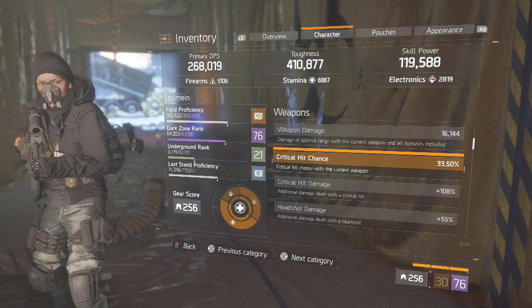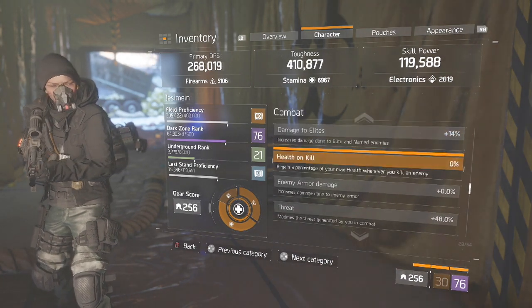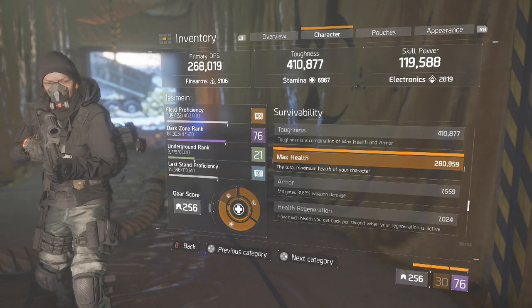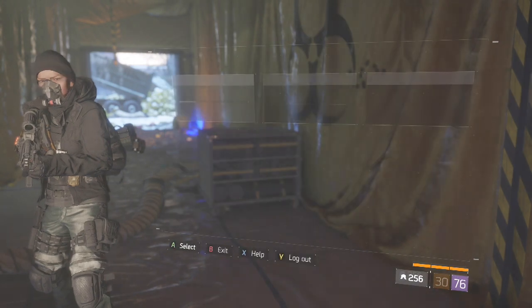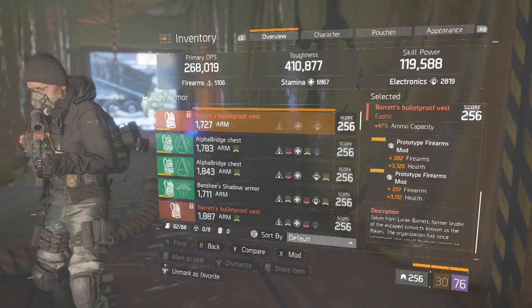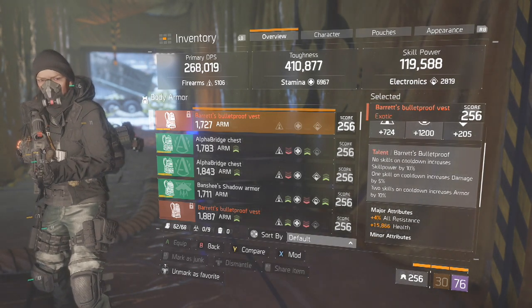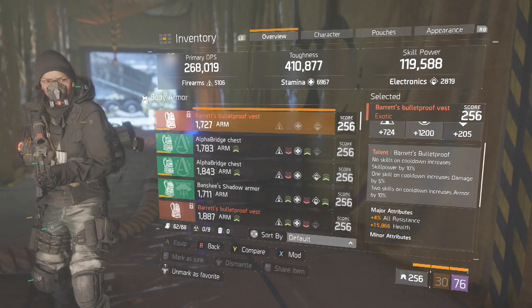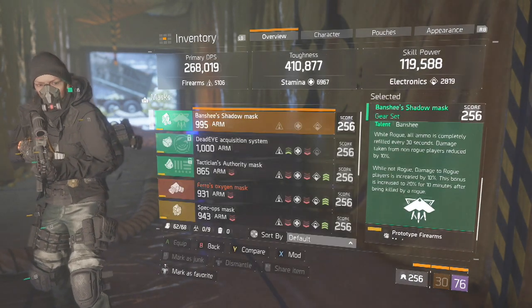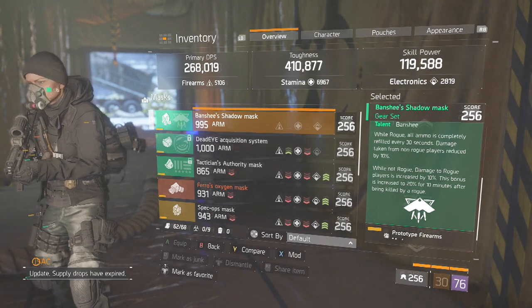Going into my stat sheets: 33% crit chance, 108% crit damage, 55% headshot. For survivability: 280k max health, 31% armor mitigation — and that's not including when Bretts procs or the Banshee proc. Add all that up with Critical Save, On the Move, Booster Shot, Bretts Bulletproof on cooldown, 10% reduction while Rogue, or 20% if killed by a Rogue, and you have the tankiest Dark Zone build ever.